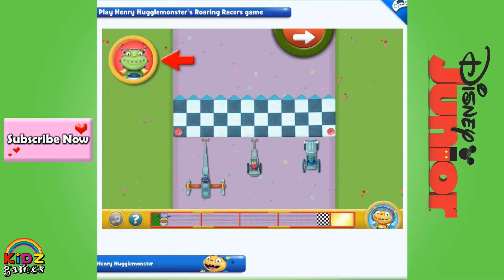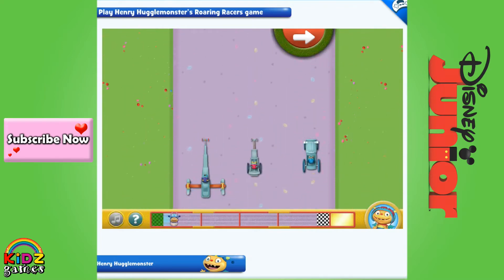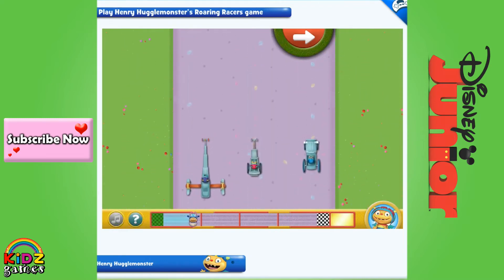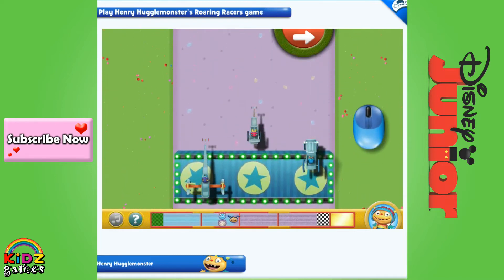Listen to the three-roar countdown. Then guide our racer along the center of the road. Here's how we know where the finish line is. Try not to bump into Denzel or Cobby or we'll slow down. Then we'll need to hit a boost and zoom! We'll speed up! Oh, and don't forget to hit the jumps on the course — we have to hit them just right.